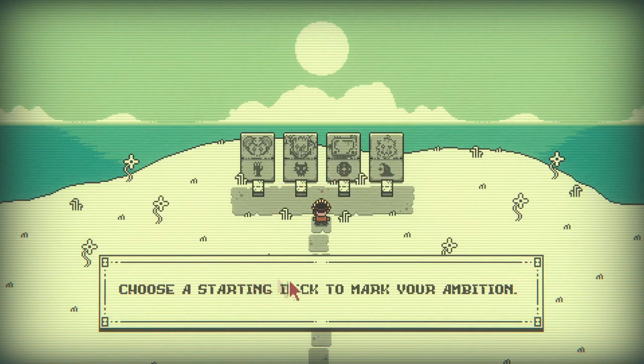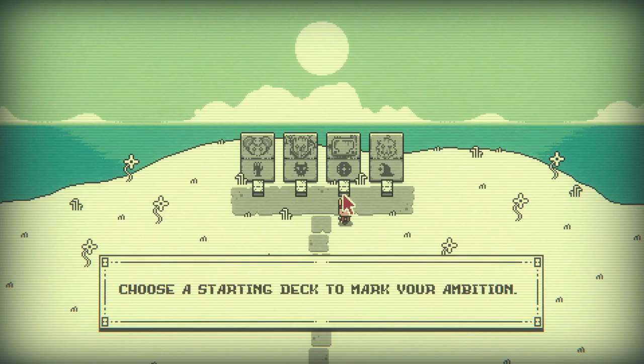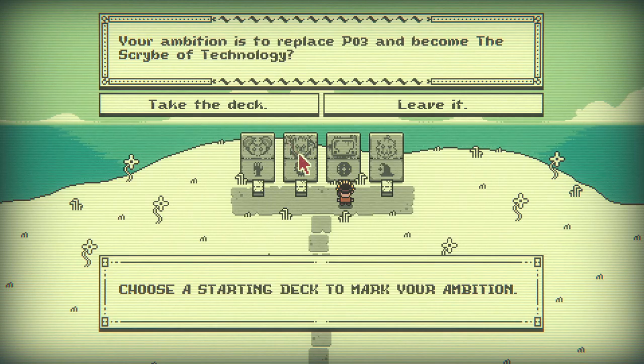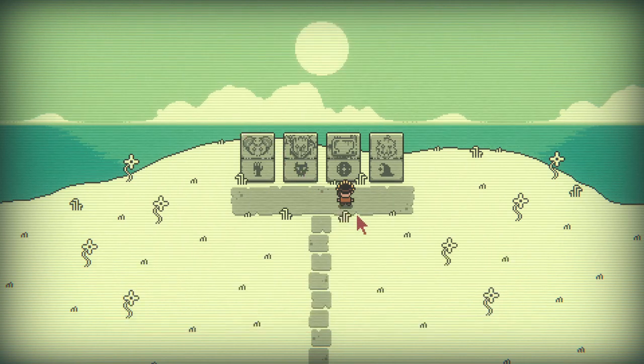So am I choosing which scribe I'm replacing? Choose a starting deck to mark your ambitions - what is this game? The marking of the dead one seems cool because that fits stuff I like, but also the robot seems cool. The painting doesn't seem like my thing and I kind of hate Leshy now so I'll go with the robot. 'Your ambition is to replace Po3 and become the scribe of technology.' Sure yeah - this is an entirely different game now.